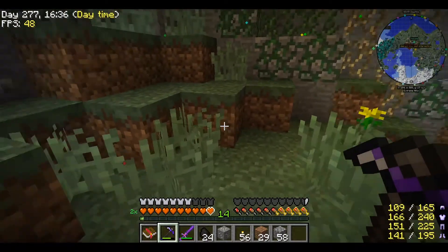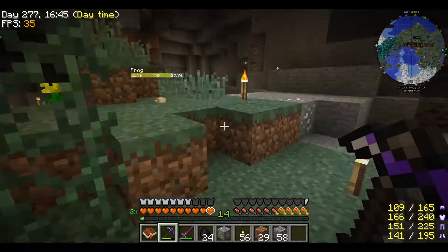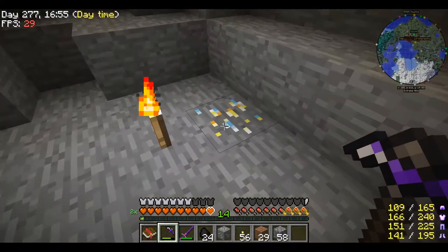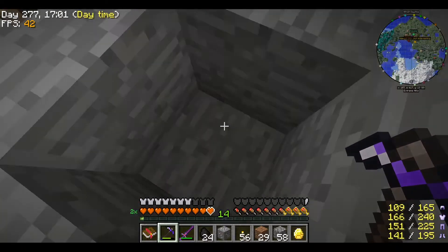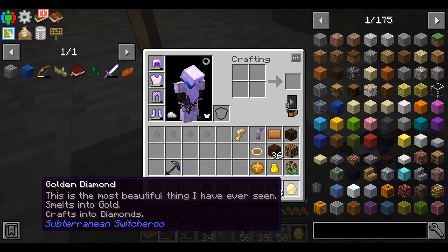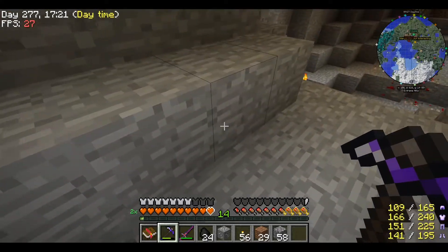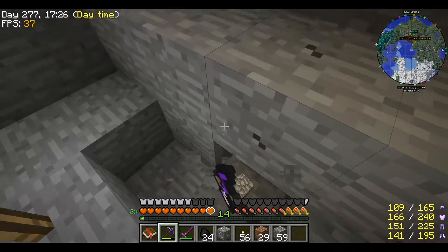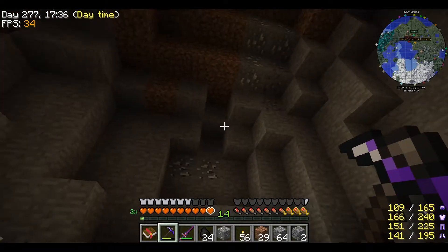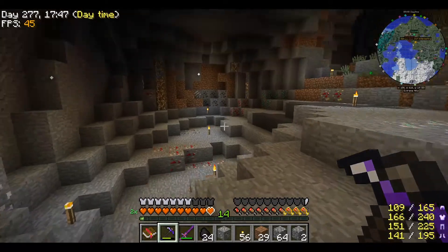I really really want to check out this one ore which had some gold in it. I hope I can find it again. It should have been somewhere there I think. Yeah it was here. Can I even mine this? Well I mined it — so it's a golden diamond. So it is! This is the most beautiful thing I have ever seen. Smelt into gold, craft into diamond. Wow. Is there more maybe somewhere? I mean, this is a free diamond. There's some nickel and some lead up there. This is quite good.